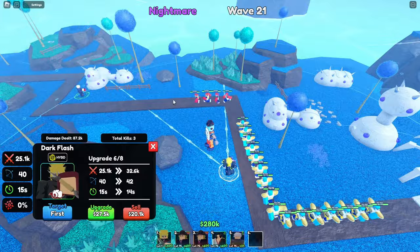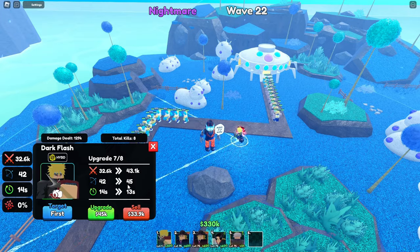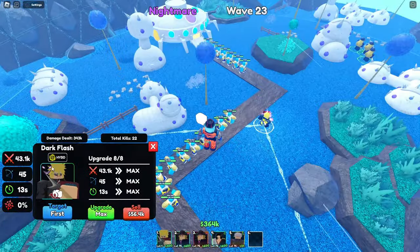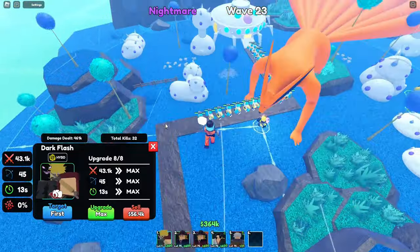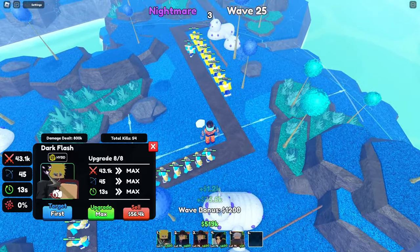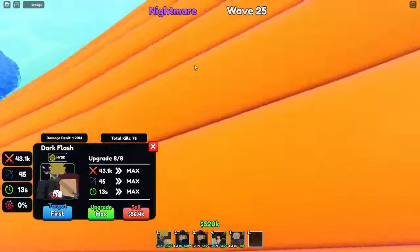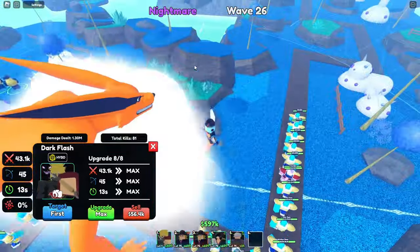And his last upgrade: 32,600 to 43,100, 42 range to 45 range, 14 seconds to 13 seconds. And on top of that he is hybrid. He doesn't do anything special like stun or — wait, what is that? So with his last ability he pulls out Kurama. He's one-tapping them still. Tor actually said what it does — this new thing is called Fear. Fear stuns an enemy five times for one second each, so it basically does a stun over time lasting five whole seconds, stunning it five different times. It's kind of like Nami's Electrify but different. On top of that, it deals 10% more damage to them lasting 20 seconds, so all of your units will be doing 10% extra damage while the Fear is on them.